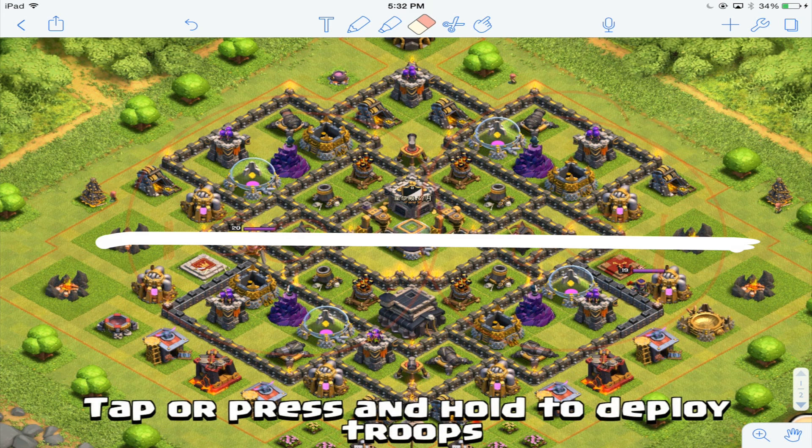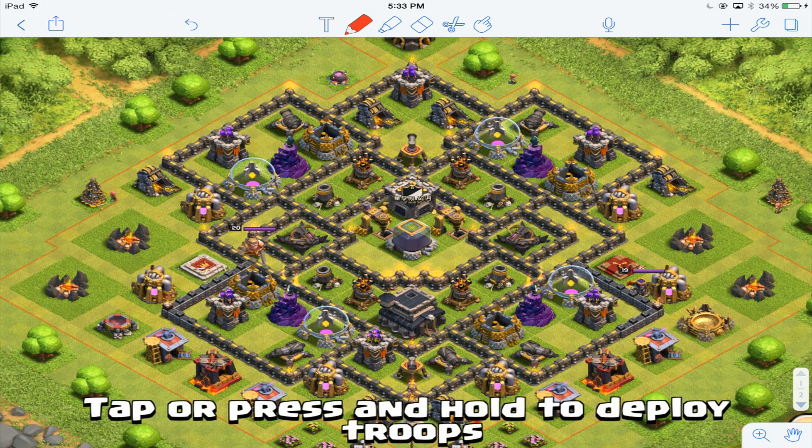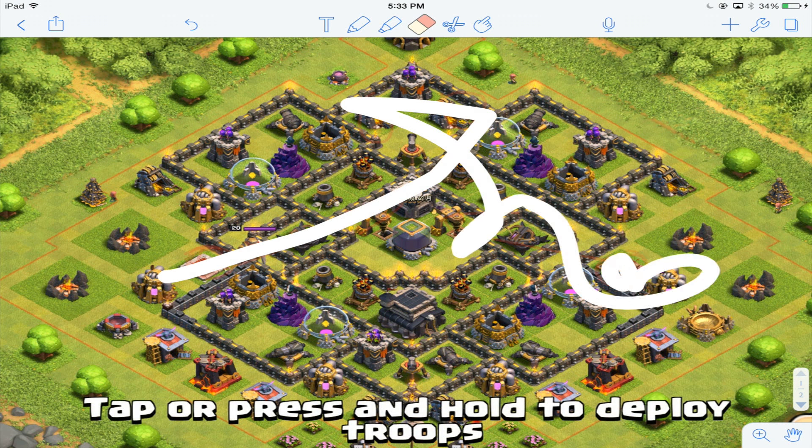I'm going to talk about the hero placement next — these are not my favorite, and I have an easy fix. Here are the heroes: here's the king and here's the queen. Easy fix: take them and put them right where the dark elixir collectors are. You don't really need your dark elixir collectors in the middle — you can put them where the king or queen currently is, and it's still protected by the x-bow. I would seriously recommend putting your heroes in the middle; it's a lot more helpful for the base.